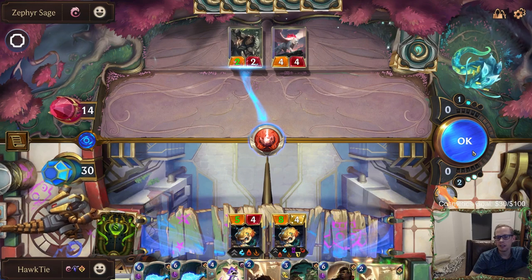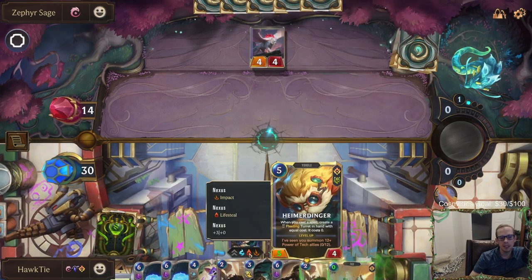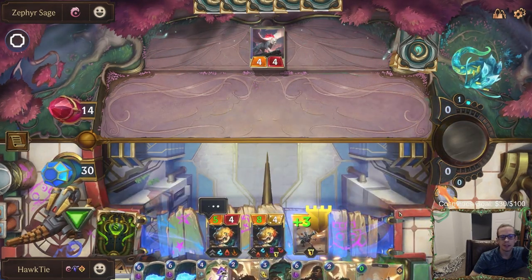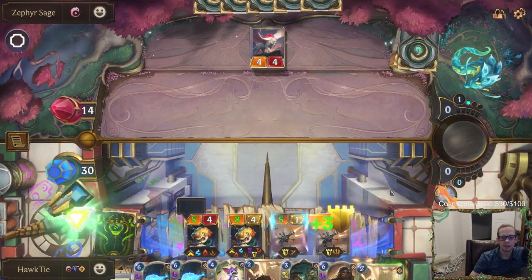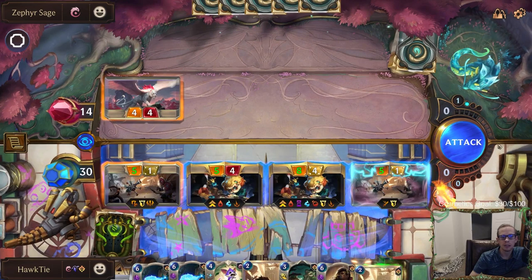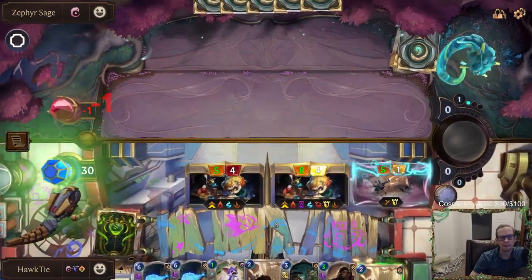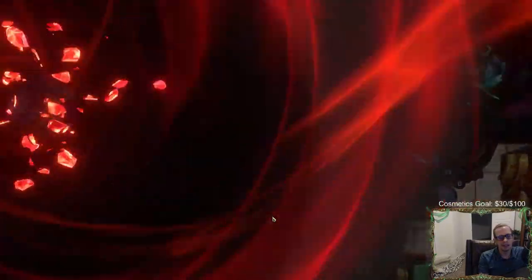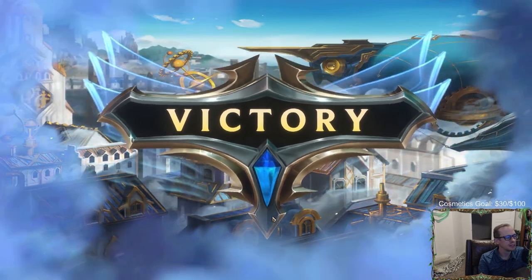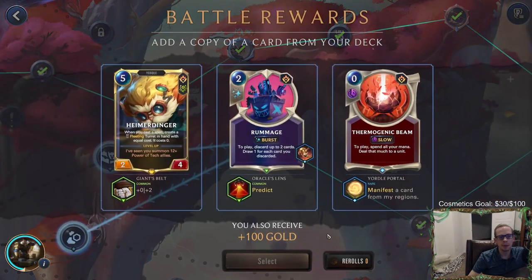Man, that's pretty awesome. Scout — scout doesn't really matter. Let's pull that over there. That's pretty awesome — still at 30. All this lifesteal because of all these Welcome Gifts. Looks like we're about to go to the boss. I want to take the Giant's Belt on Heimer — I want another copy of Heimer in the deck — but this Rummage and Thermogenic Beam are both awesome. Rummage already draws a champion, now it can predict also.